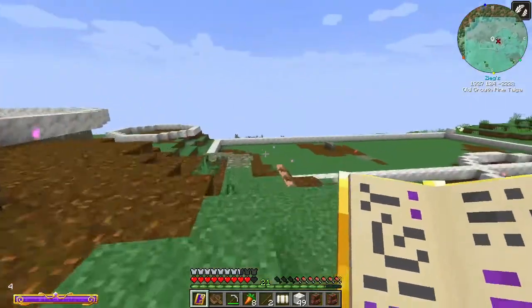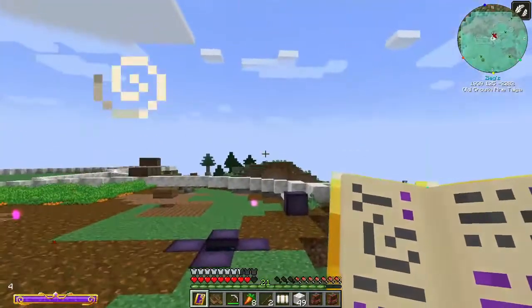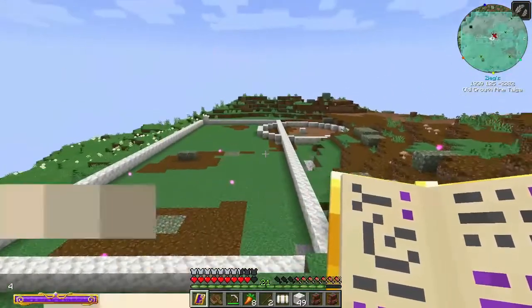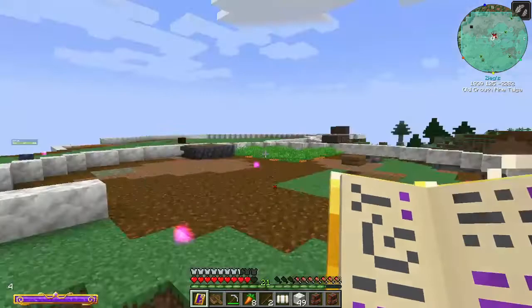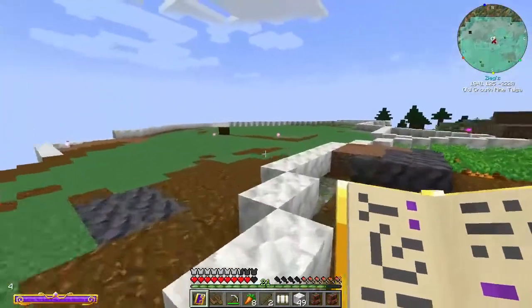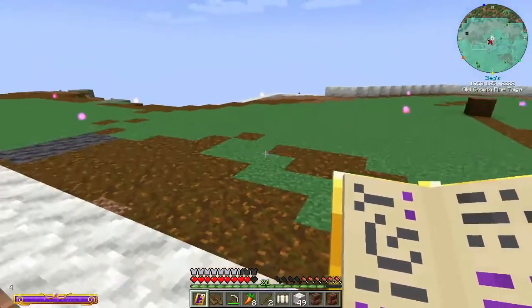My original plan was storage is probably what I should be working on, because I set up storage at my other base — it's over there. I had a little teleporter back and forth. I was thinking this area, but I realized it's probably not going to be big enough. So I think what I'm going to do is maybe have it be down a floor up in this area here.